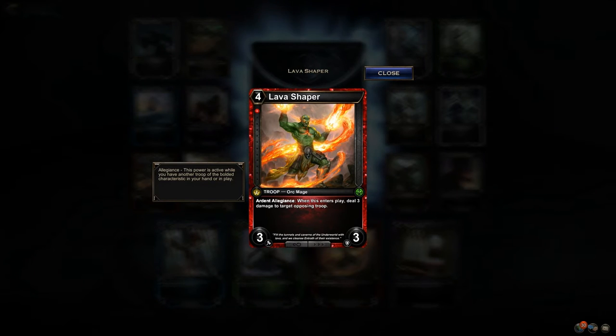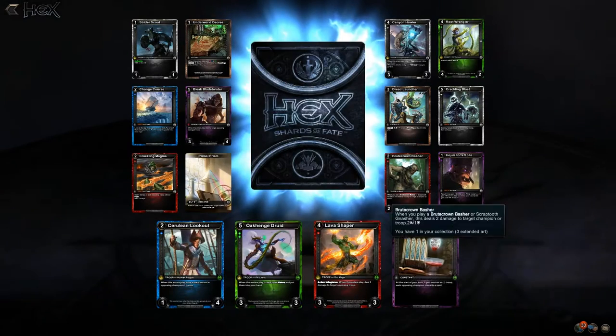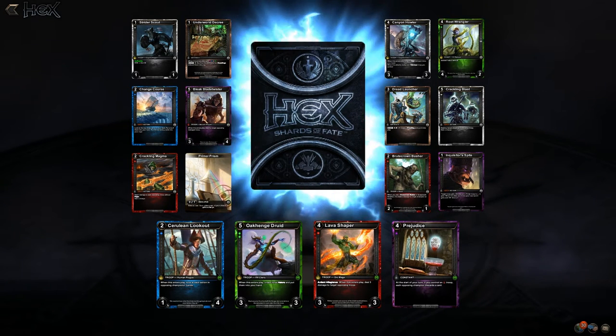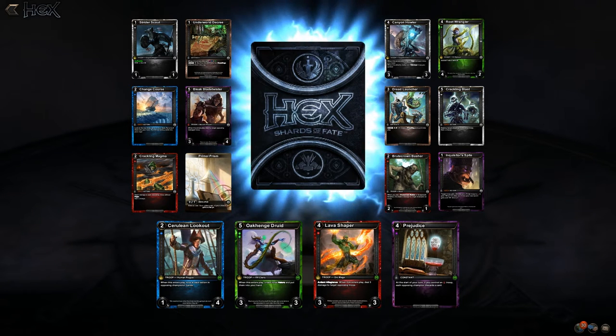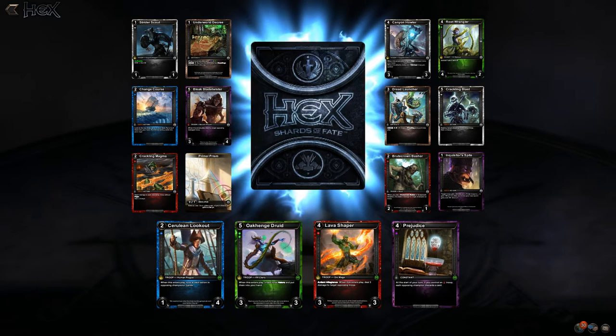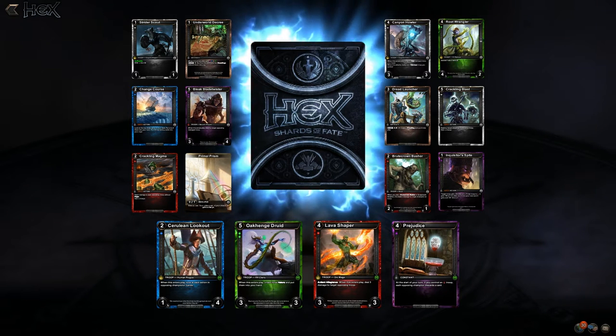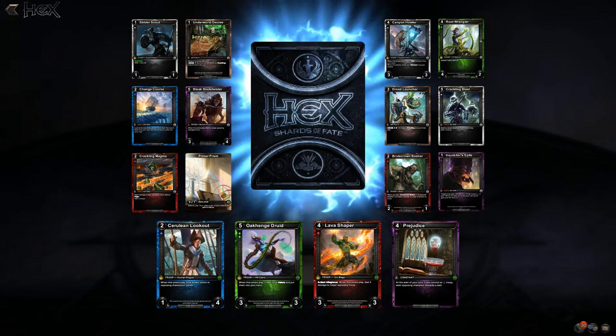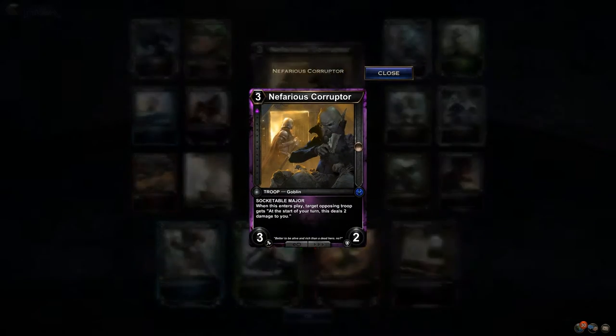When this troop enters play, deal three damage to target. I really like the Ardent Allegiance and the Underworld Allegiance because it's really changing deck building — it's making you think not only are the shards important, but do I need to consider what faction I'm going into? It kind of has that Legend of the Five Rings feel — ones that just make you think about deck building.